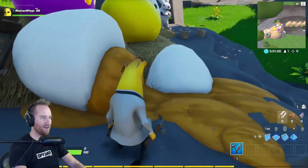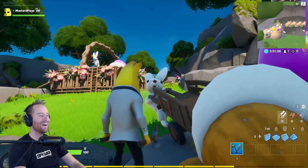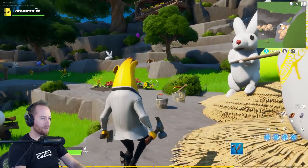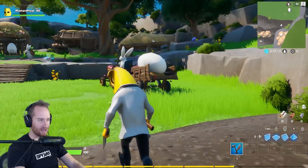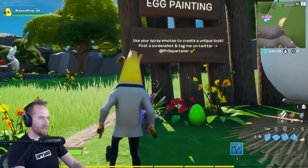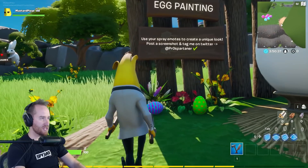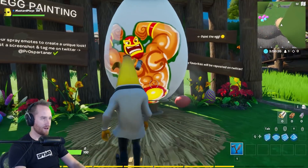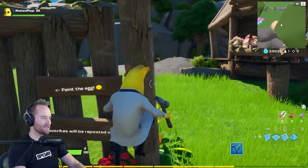Oh no, the broken egg here — that's hilarious. Look at this buddy's expression. All right, let's start doing some exploration here. What's going on back here? We got this giant egg — egg painting. Use your spray emotes to create a unique look. Post a screenshot and tag him on Twitter. We're gonna do the wrestling egg. That's awesome.